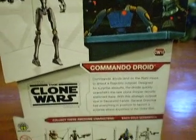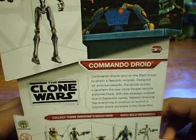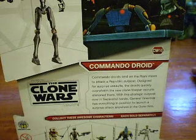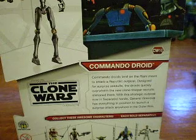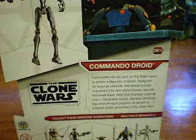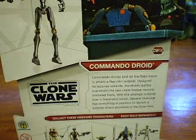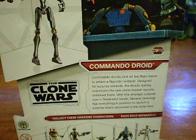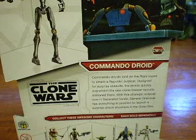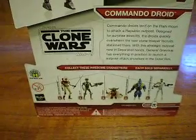Which it sort of does. It says: 'Commando droids land on the Rishi Moon to attack a Republic outpost designed for a surprise assault. The droids quickly overwhelm the new clone trooper recruits stationed there. With this strategic outpost now in their hands, General Grievous has everything in position to launch a surprise attack anywhere in the Outer Rim.' He was planning to attack the Mino where the clones were being created. And there are the other figures in the line.